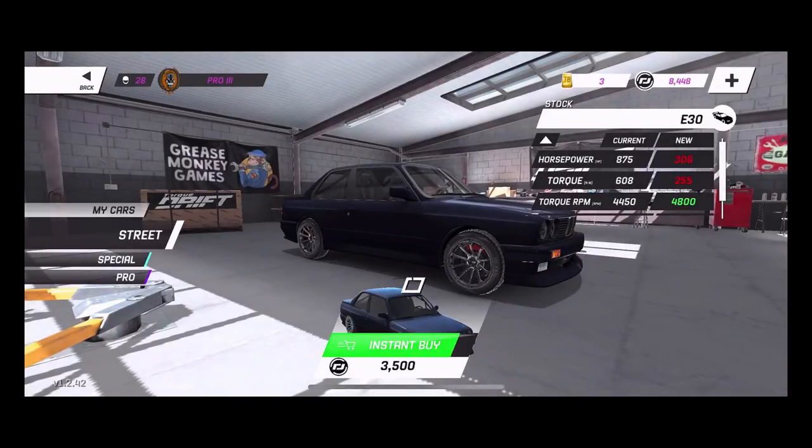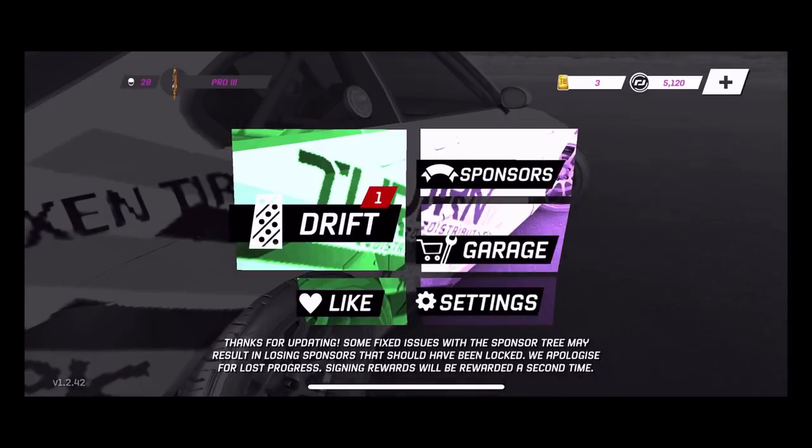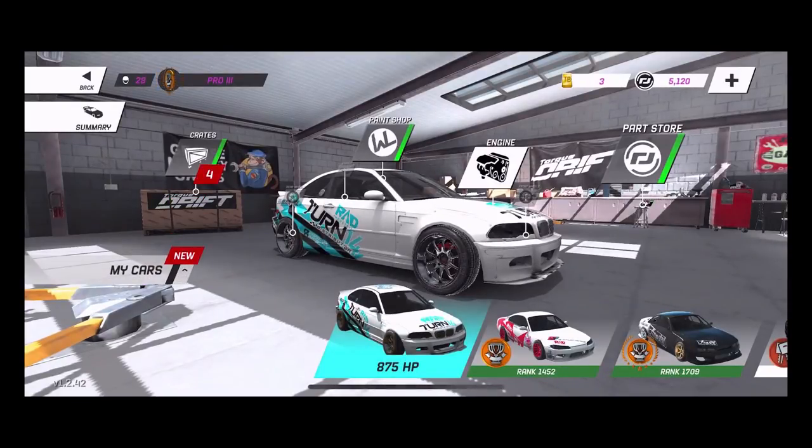Let's just buy the E30 and see what body kits are available. Now we've got all the street cars that are in the game so far. I feel like I'm going to be doing another crate build if I can - I don't have any crate sponsorship so I only got four crates for the E30 right now.